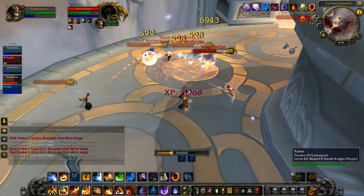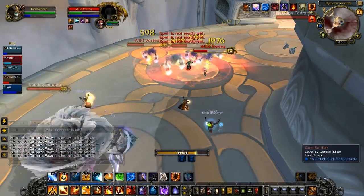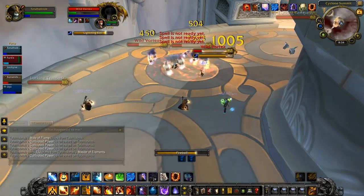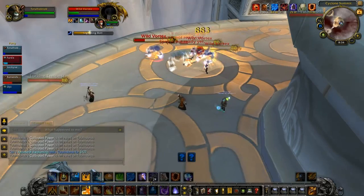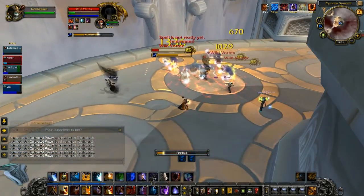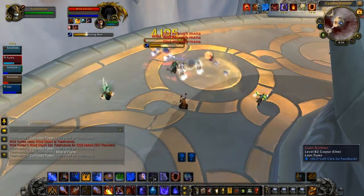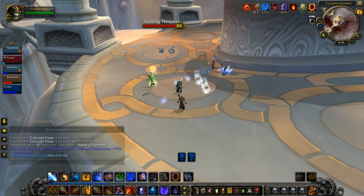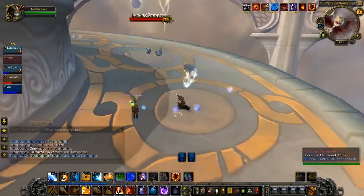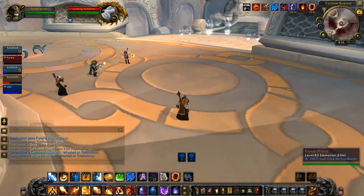It's also worth keeping Living Bomb on as many targets as possible, because if you've got three or more targets affected by fire damage-over-time you trigger the Pyromaniac buff — 10% haste, it's incredible. I'm having some mana issues right now. I do have a Shaman dropping Mana Stream Totem, but it's still a bit problematic. I burn through mana very fast — Flamestrike and Living Bomb are quite expensive.